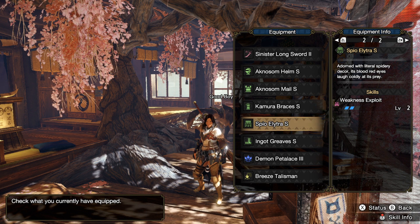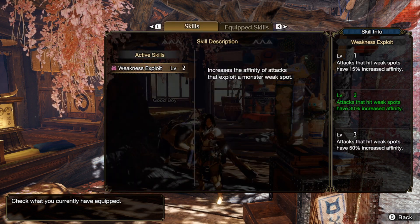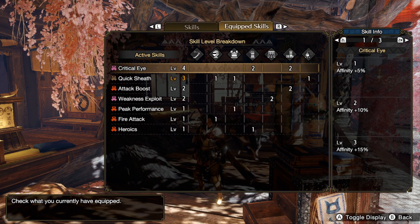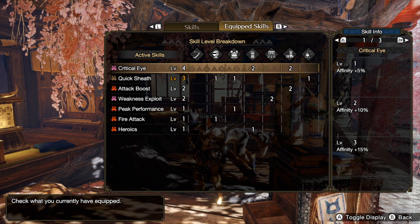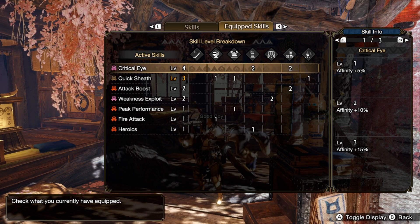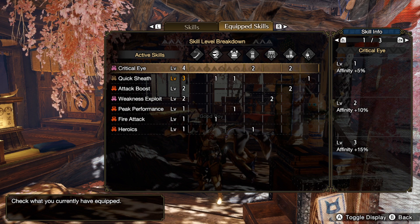With this upgraded version you get critical eye level 4, quicksheathe level 3, attack boost level 2, 2 levels of weakness exploit, 1 level of peak performance, 1 level of fire attack which is kinda useless, and 1 level of heroics. I hope you enjoy the upgraded build and as always, thanks for watching and happy hunting.